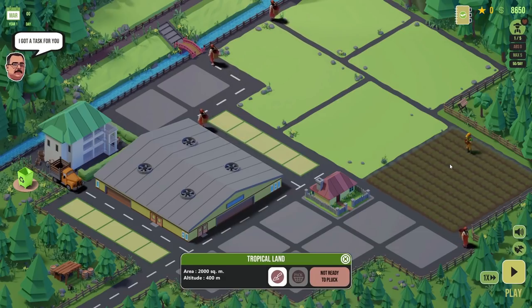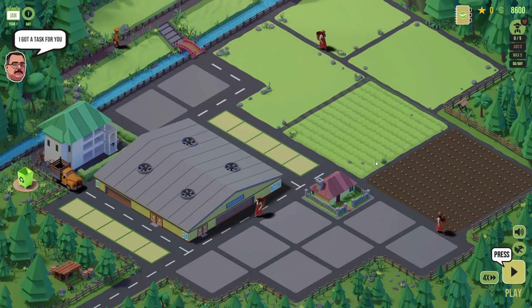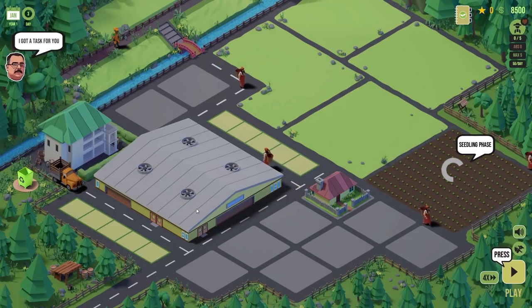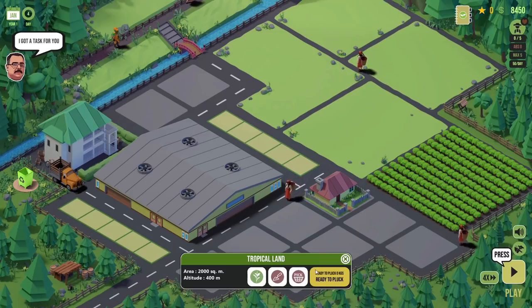Now we need to just sit and wait — we've told them to plant the tea and we need to wait for them to go forth and actually plant it. We'll put it on fast speed and let the day tick around. They've now got seedlings in there and we can see the little tea seedlings growing. And then, skipping ahead, we now have ourselves a lovely field of tea and they are ready to be plucked — we can now get the leaves off of these.